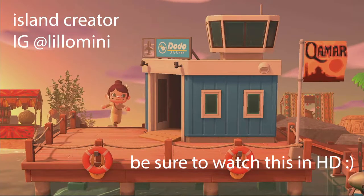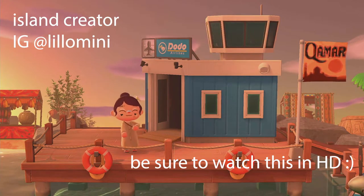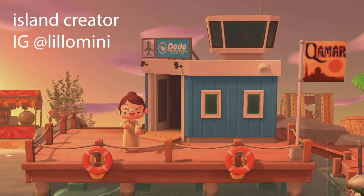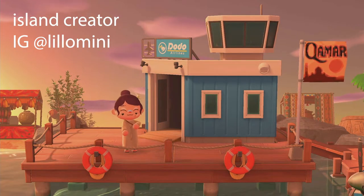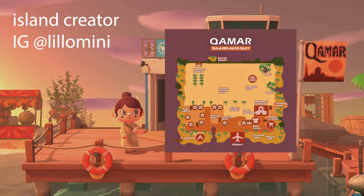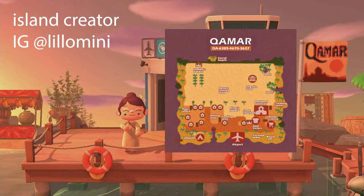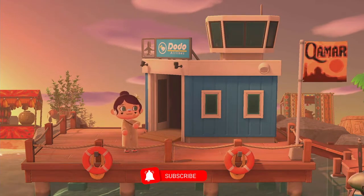Hey guys, it's M. Beans and welcome to my channel, or welcome back. Today we are on a desert themed island. This island was done by Matilda on Instagram — I will put her socials on the screen as well as her dream address. Matilda has provided us this cute outfit that I'm wearing right now, as well as a lot of other gifts.